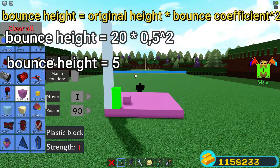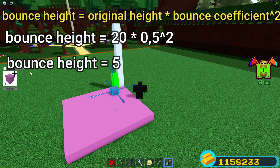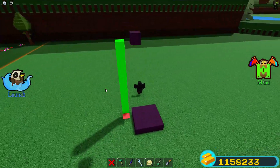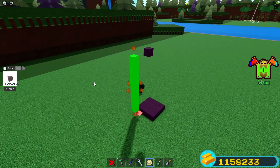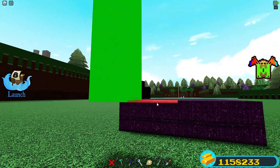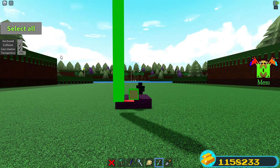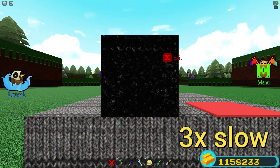Because bounce height for plastic on plastic will always be 4 times less the original height. Fabric and sand only have 0.05 bounce, which means the bounce height will be 400 times less the original height — which isn't even noticeable sometimes. I'm dropping fabric on fabric from 20 studs high again, and it should only bounce up by 0.05. Like it didn't even bounce, and it's not even noticeable, even with a camera.